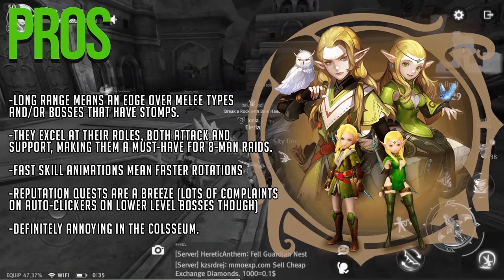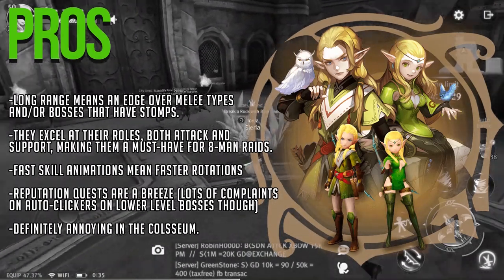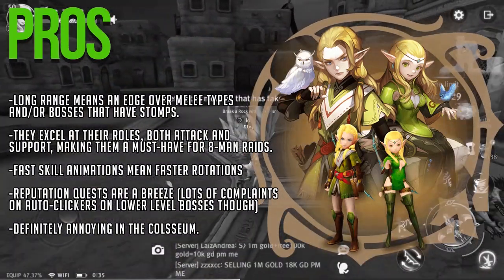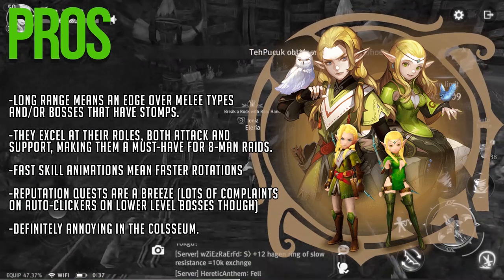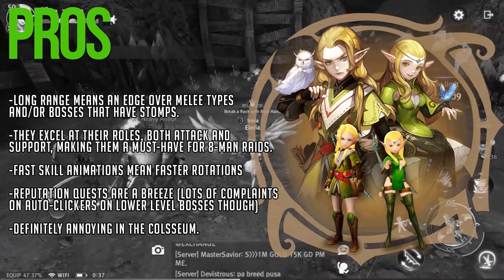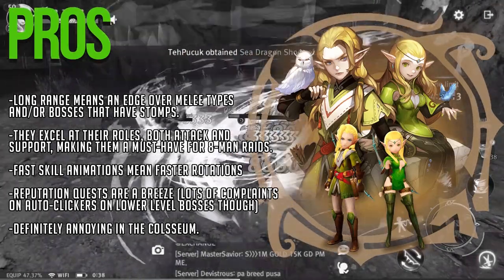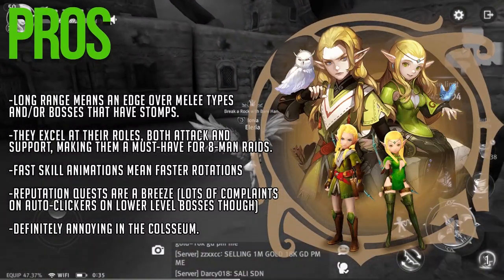Skills have fast animations. In World of Dragonest there are only a few iframes compared to the PC version, but archers can make up for it with the fast animations. This is very useful when you're casting your chain skills, which we'll talk about more later. They dominate the reputation quests which are very essential to the game and you just can't progress without them. Archers have the edge in hitting monsters first, therefore adding to your kill count even with just one normal hit. And lastly, they are annoying in the coliseum.